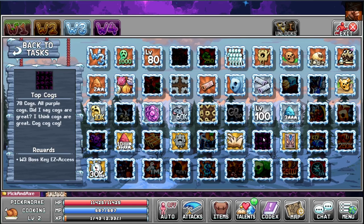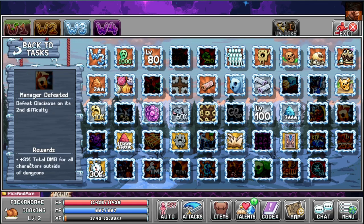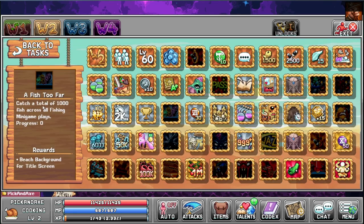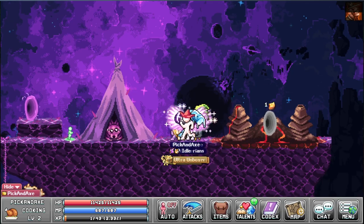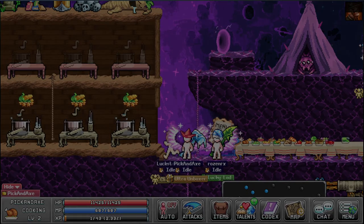The rewards are nothing special, especially if you compare to the World 3 ones. I only killed 369 crystal monsters. Total damage, east access, class XP. Max book level - only 382. Catch a total of 1,000 fish across all fishing minigame plays - progress 0. It didn't even count the ones I have played. What the hell? I only used 8 pens. Only was sent one room. I feel like it's not counting everything I've done. Well, that's it for these World 4 merit tasks and achievements. Thank you for watching and I will see you in the next one. Bye bye.